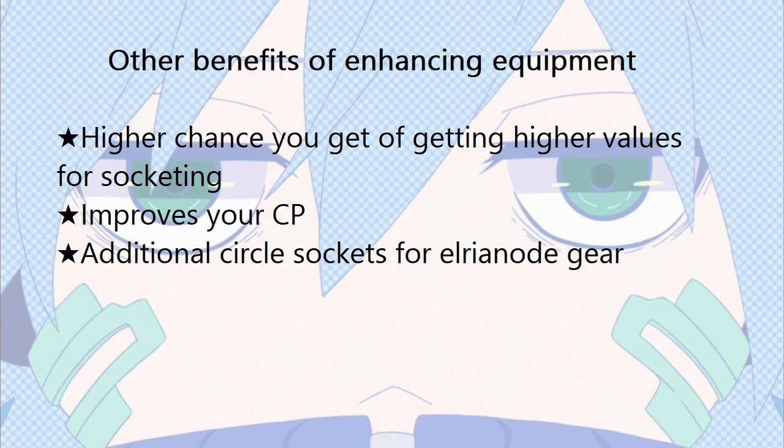Other benefits of enhancing equipment: the higher the enhancement level, the higher chance you get of getting higher values for socketing, and it improves your CP. For Elder Knight gear, at plus 9 you get 1 additional circle socket, and at plus 10 you get 2 additional circle sockets.